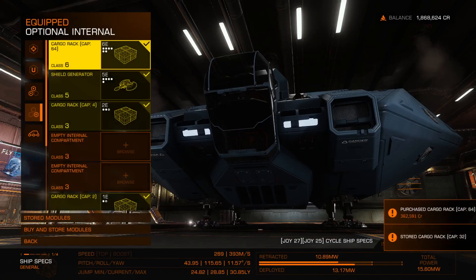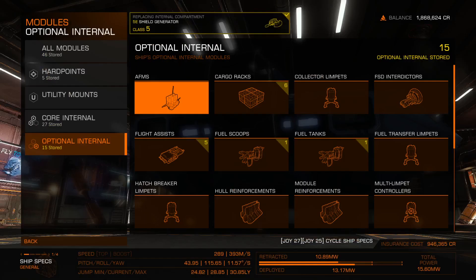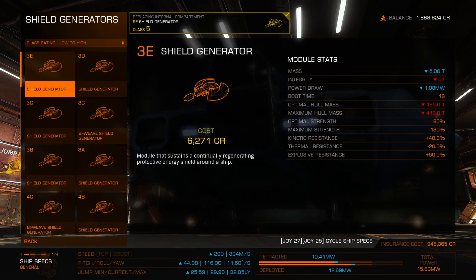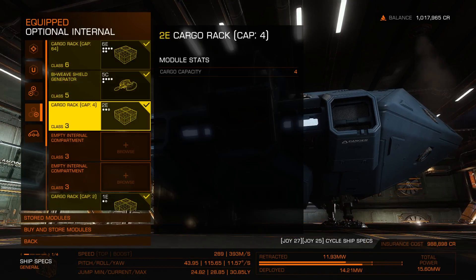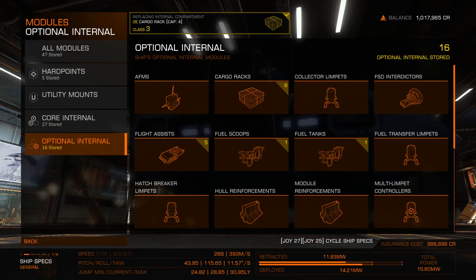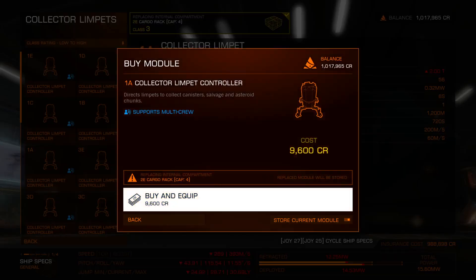I think I'm barely going to be able to afford this. I need a 5C bi-weave shield. I can't sell the default module — damn it. Okay, collector limpet controller needs to be 1A. At least I can afford that — not so bad.